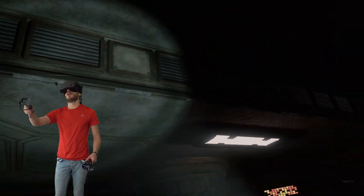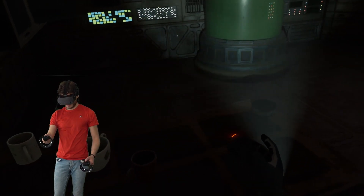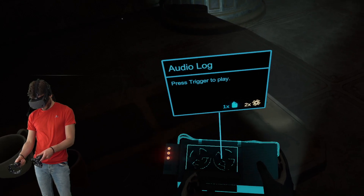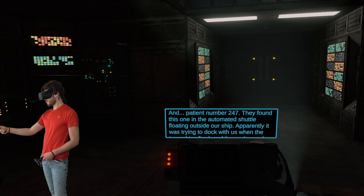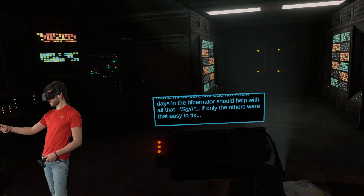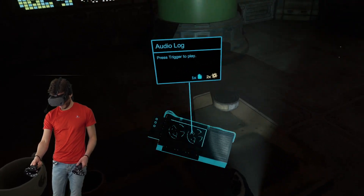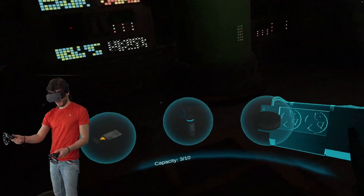There's some monster crawling through the vents here. I'm not sure what that is. So we need oxygen — find your bearings, leave the starting room. This is oxygen, so let's take that one. And then we have an audio log. Press trigger to play. Patient number 247 — they found this one in the automated shuttle floating outside our ship. Apparently he was trying to dock with us when the jump drive fired and was dragged along for the ride. Lacerations, two fractured ribs, and some minor cerebral edema. A few days in the hibernator should help. If only the others were that easy to fix. Interesting. A can of food — let's just take that one. And let's take the audio log as well — we can carry 10 items.